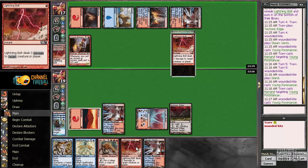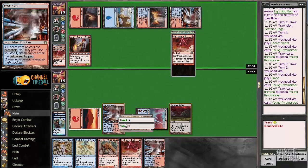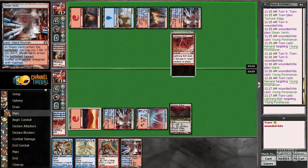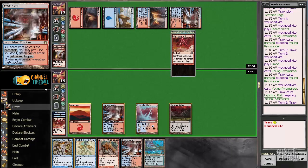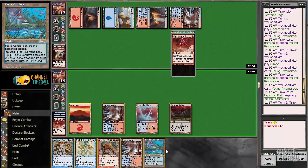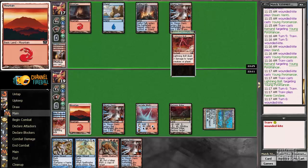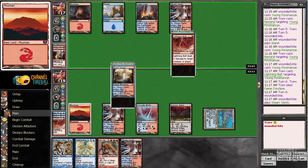I don't mind bolting this guy and then we'll see what we draw on our turn. Hopefully like a Pestermite. Faerie Conclave is pretty interesting — depending on how the opponent plays it we might be able to Spell Stutter to counter. No, we're not going to be able to.